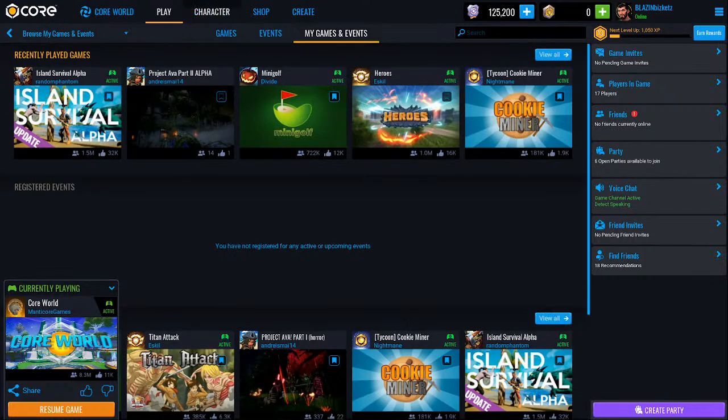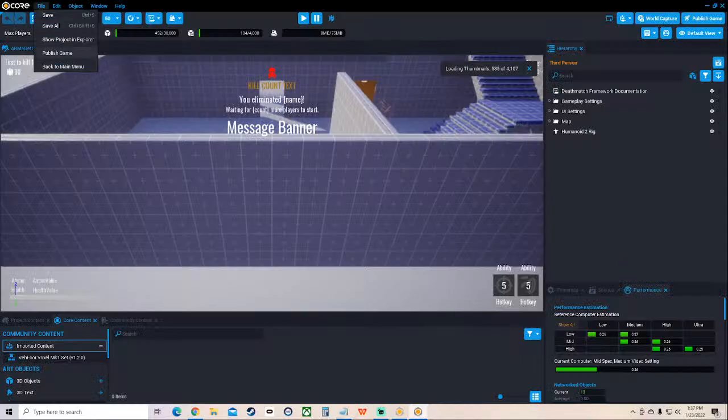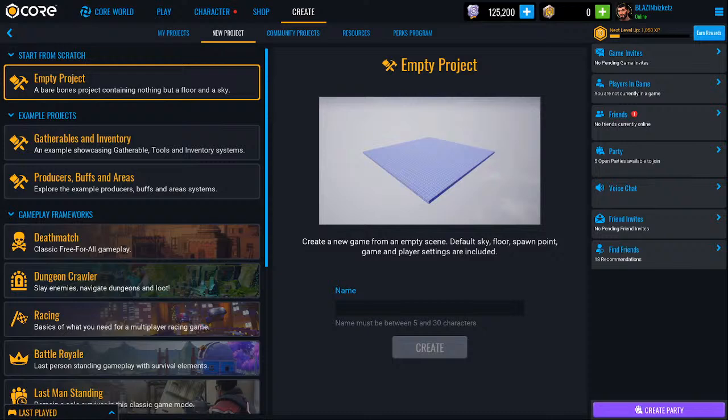We're going to go to Create. Here's the one I tried three days ago - and gosh, it's only been three days. Time has flown by. I'm just going to go ahead and delete this one. Let's edit the name of it - well, that's not how you edit the name. Let's exit out, back to the main menu. Change the display name. I really liked it - 'Arma Get It On Death Machine' - so let's just delete it. That's very easy to delete your projects, be careful there. We're going to create a new project and I believe we're going to pick deathmatch.